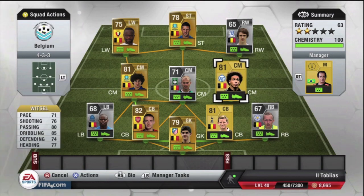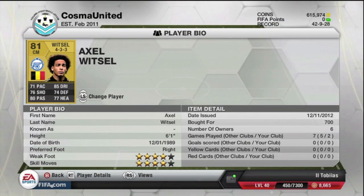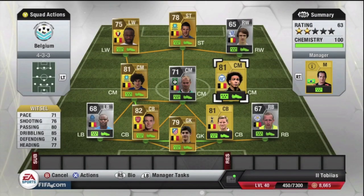We've got Witzel then, the final center mid in this squad from Zenit. He's not even a rare — same as Vertonghen. Only 81 rated and he does come in at a really cheap cost of 700 coins. He does have dribbling of 85, so sticking him in the central midfield position would be a good idea. But I do prefer pace on the outside, so I leave the slower player in the central midfield position with 35 pace.